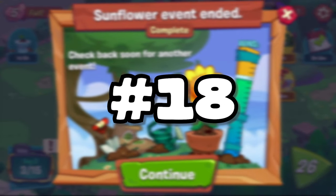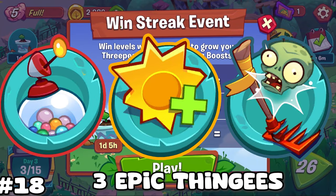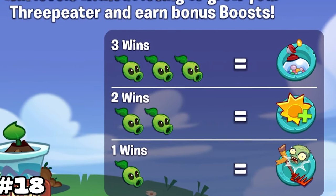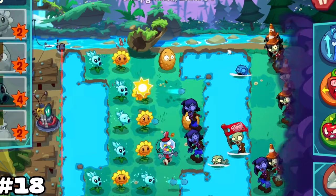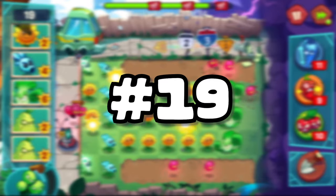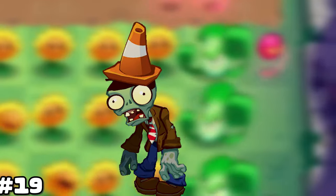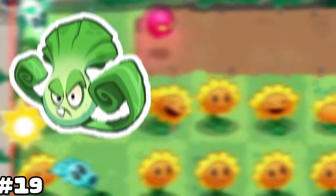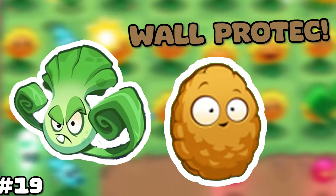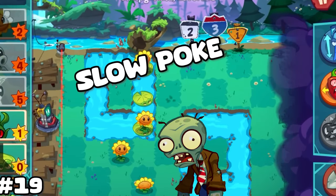Number 18. The three-peater special event where you get free power-ups — the rake, sunboost, and gumball — when on a win streak of three or more, is the best time to grind levels. Having those power-ups at the start of every level makes the game much easier to win. But I understand the event is not around all the time and sometimes you just want to play the game. Number 19. Bonk Choy is super overpowered and can solo up to a Conehead without any support. To get the most effectiveness out of a Bonk Choy: place it in a puddle if available, place a walnut in front of it, or place the Bonk Choy behind water because zombies move slower in water, allowing it to get extra punches in.